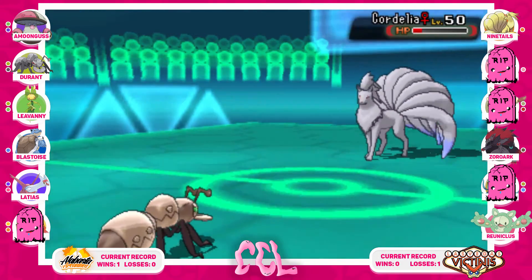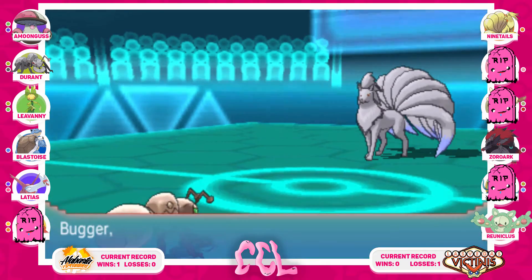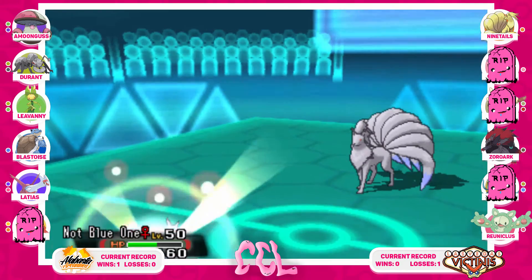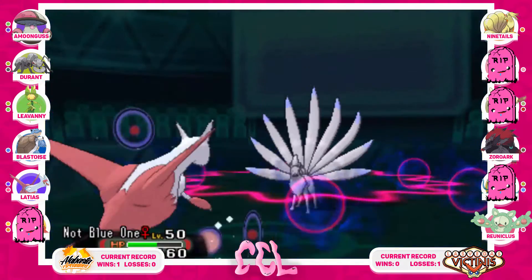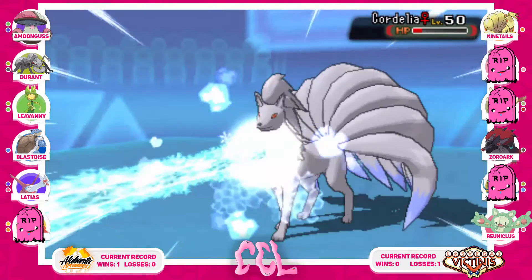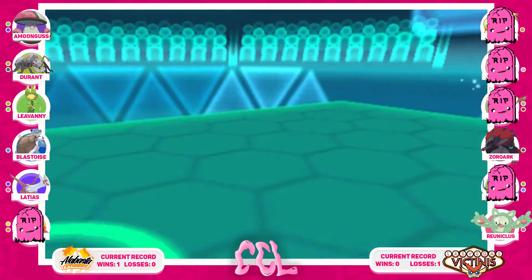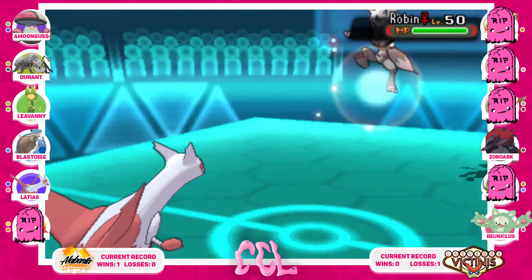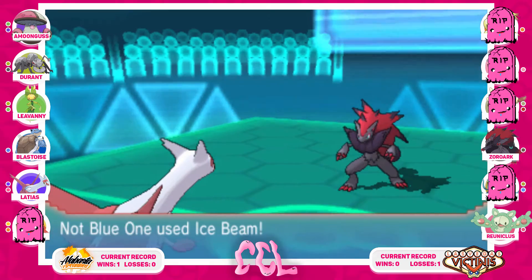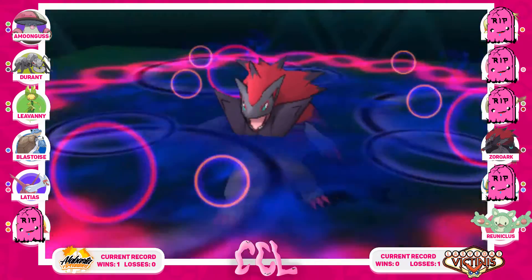He brings it out again and I know I outspeed because of Sticky Webs, I'm in a fine position — but I really didn't want to risk it because of Hustle. Let's just make the safe play. I bring in Latias because it's done its job and I scarf into Ice Beam to take out Cordelia the Ninetales — my Latias has high enough Special Attack for that damage range. He brings in Zoroark and knowing it's Choice Specs, I figured it's very unlikely he has Sucker Punch. Even if he does, Latias is probably going down anyway, but Ice Beam does a pretty decent chunk.